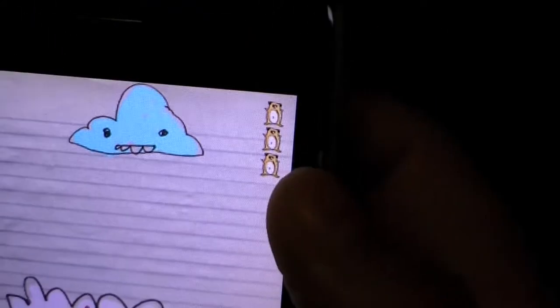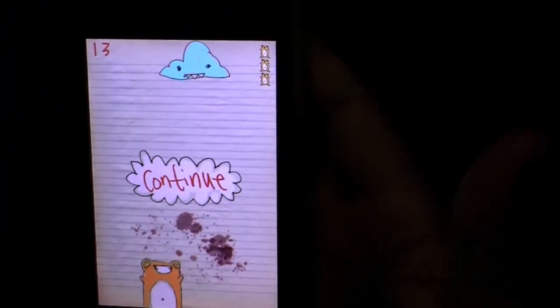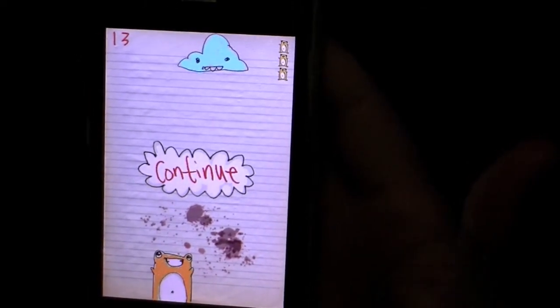Once even one item falling is missed, you'll lose a life, and you can see your lives here at the top right corner. After all lives are lost, the game is over and you'll be able to submit your high score or, of course, play again.